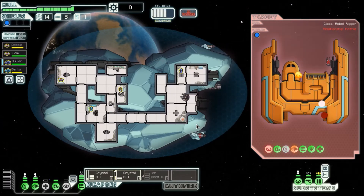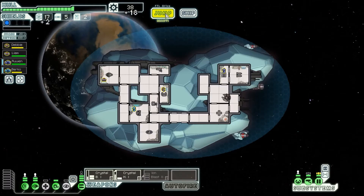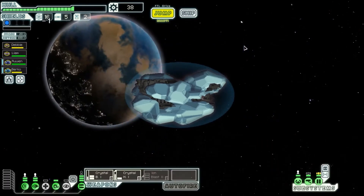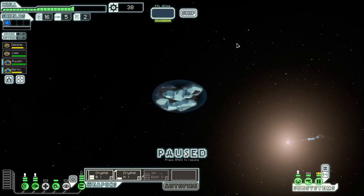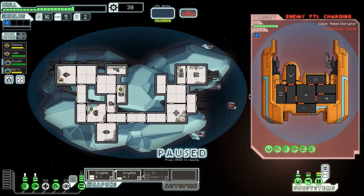I wonder how long the game was out before they added these new crystal people. Obviously the advanced edition wasn't with the game when it came out, but we're playing it like five years after. Ship breaks apart — we did get fuel, we did get scrap. You spot a small rebel ship nearby. We demand its goods. It wants to run.